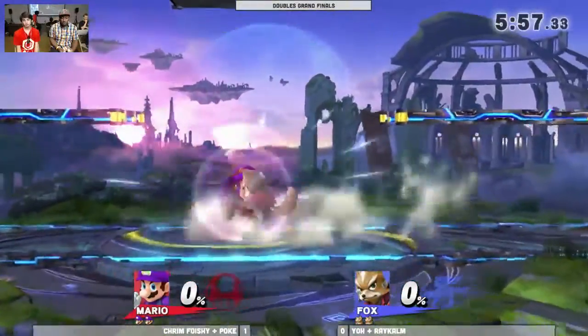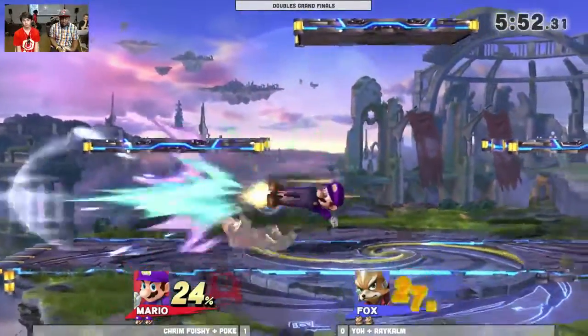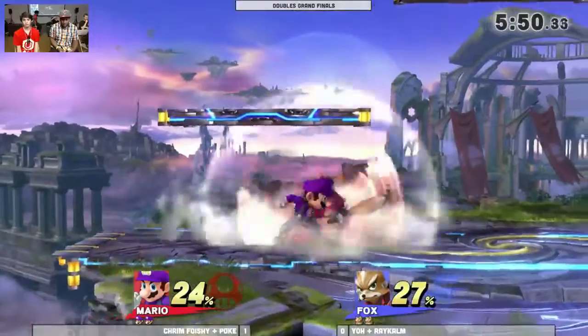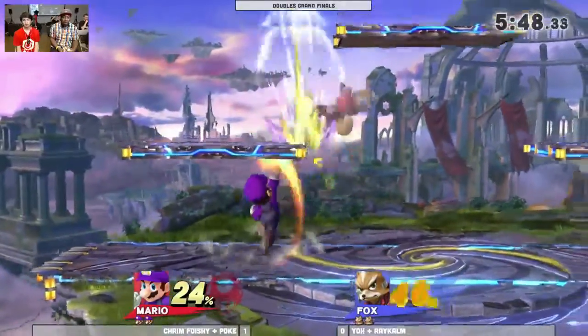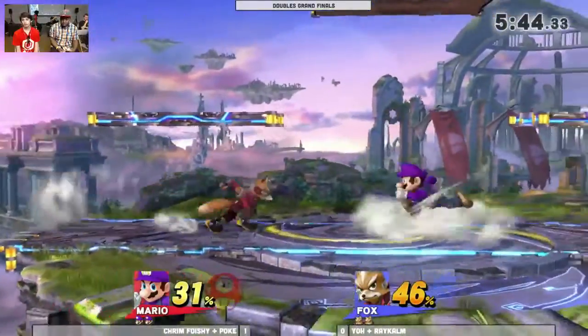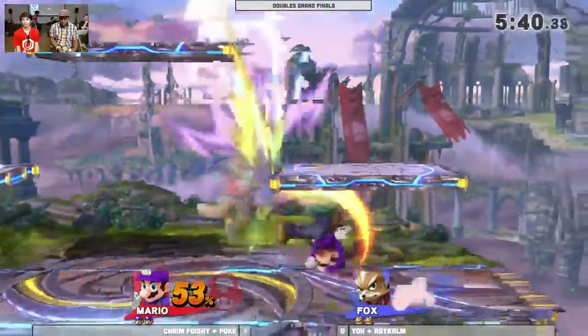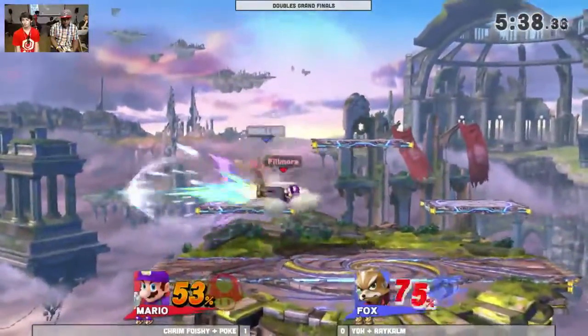Mario starts on the fight — he starts with a new supply, it's not all the way up, but you need to start to work on that. Up tilt. The up tilt doesn't do quite as well at the platform when Fox fell down. There it is: one tilt, two tilt, three tilt. That's as many as you can expect to beat Mario, and Fox responds with his own versions of up tilt. Both of them have plenty of tilts to go around.